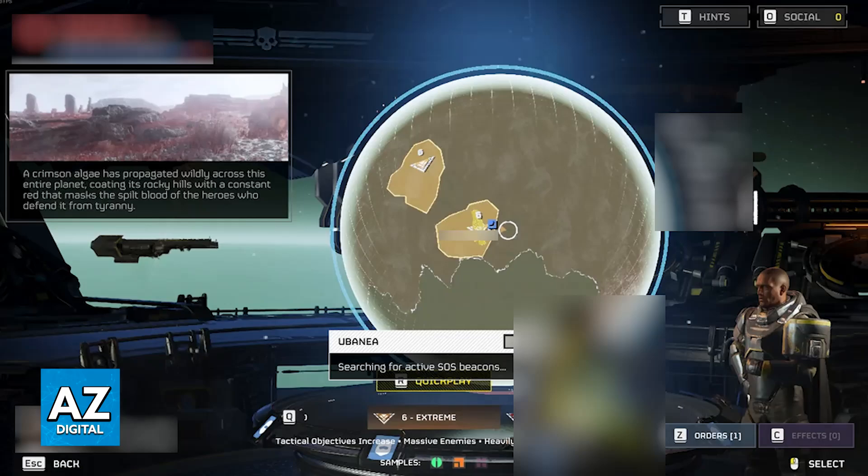A workaround would be to join a very low-populated mission together. You start matchmaking at the same time as your cross-platform friend, and as long as both of you end up on the same lobby on the same mission together, you will be able to get a group going without adding each other. But this can take some time, and you have to pick a planet at the same time on the same difficulty.